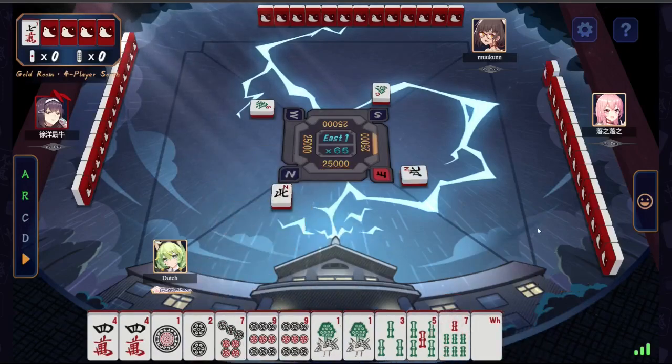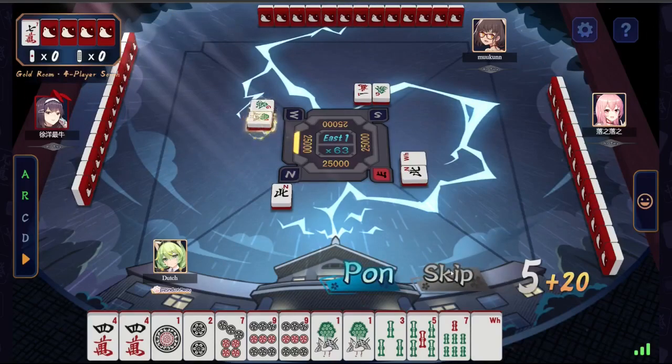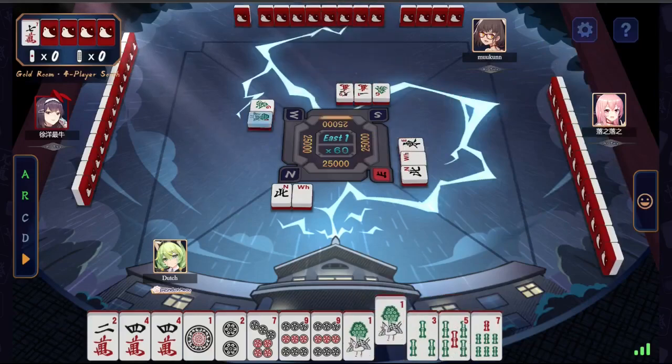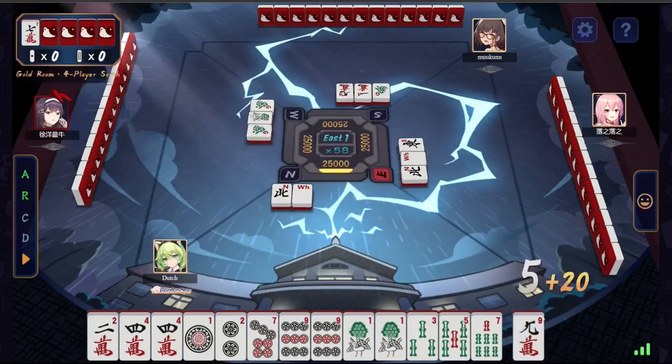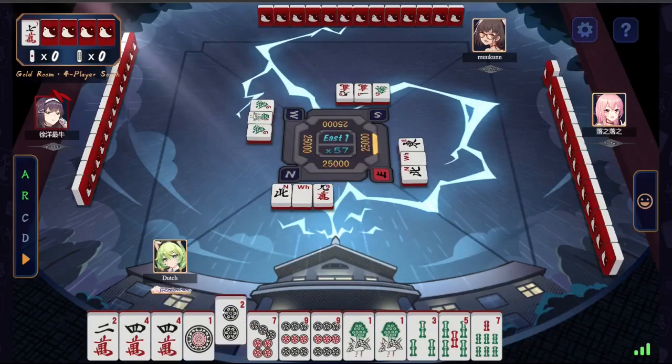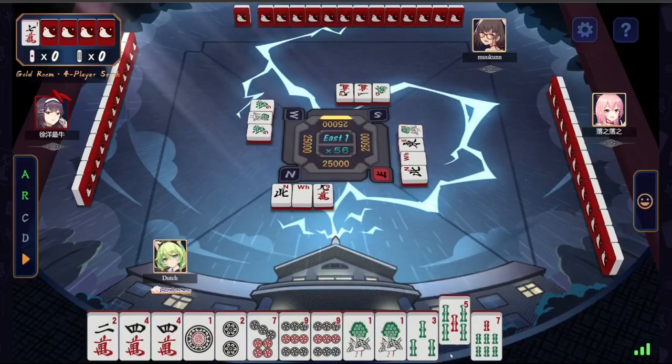We're jumping right into a four-player south game, getting right back into the swing of things. Got some good tiles to start: 3, 5, 7 — there's a nice double inside wait. Pair of 1s, pair of 9s. The 9 is useless. The 1-2 is probably our weakest shape — it only accepts the 3 of dots. We do have too many pairs though, so our hand's going to be pretty inefficient anyway.